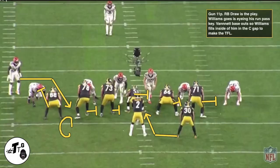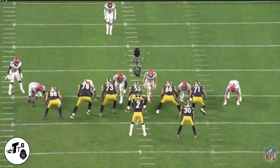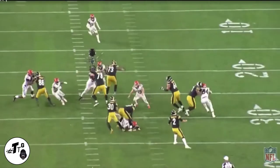Gun 11 personnel running back draw is the play. Williams is keying the tight end Nick Vanette — aka Nick at night — who base blocks out, so Williams feels inside to the C-gap and makes a TFL in the backfield on Connor.